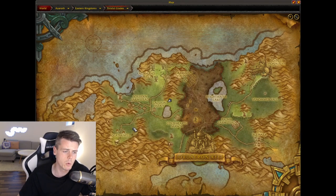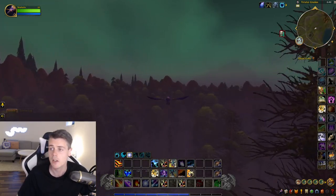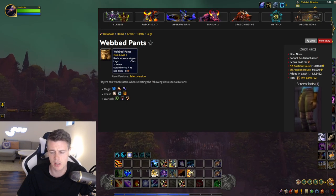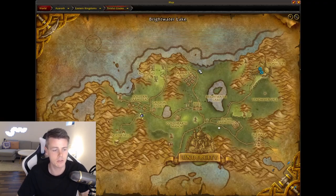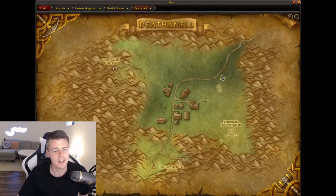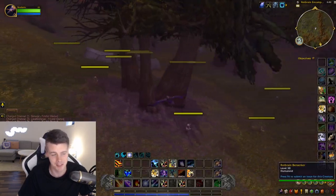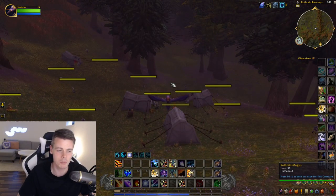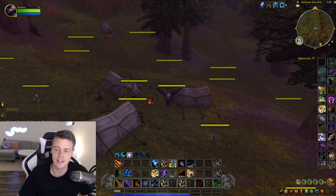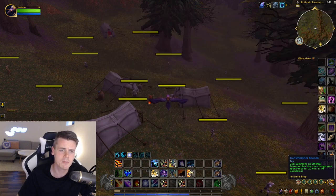Then we fly all the way down to the undead starting zone, Death Knell, where there are two additional items. The first is the Webbed Pants, which drop inside the cave called Night Web Hollow from spiders in there. Then at the Rot Brain encampments, these guys spawn really fast because it's a starting zone — they spawn insanely fast. And they drop a really cool sword: the Tarnished Bastard Sword.